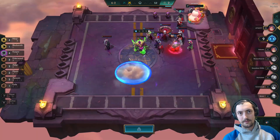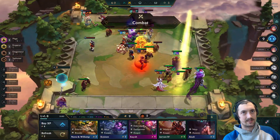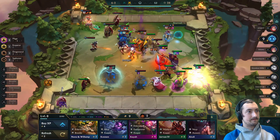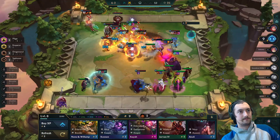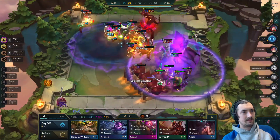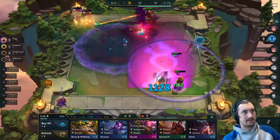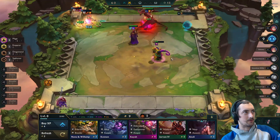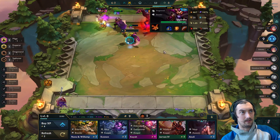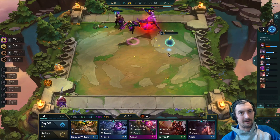Doing some scouting — we've secured ourselves a spot in the top three but all of these boards are looking pretty scary, especially this Petri guy. The Shyvana is just doing so much work — 5000 health doing 1000 additional magic damage on every auto, and the healing from the Shojin is just too much.